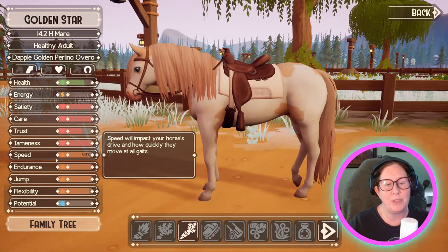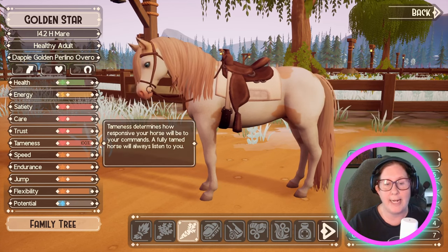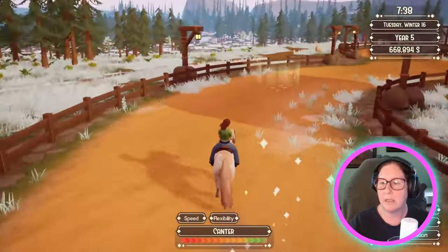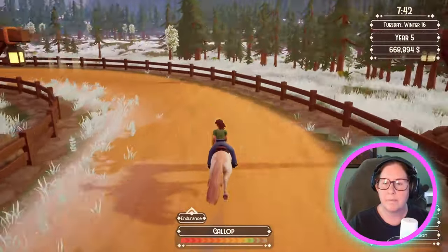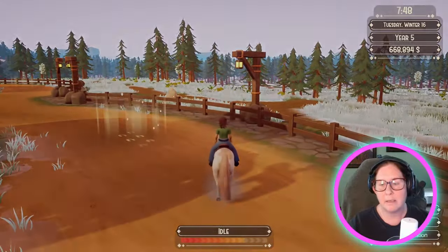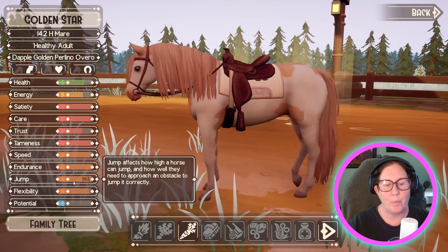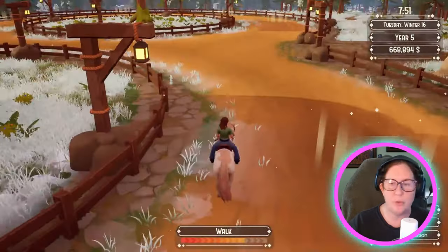Now her endurance is 97% — yes please! We're all in the 90s. Endurance is pretty much done. I might actually be able to get her 100% on endurance. Let's see what we've got. Endurance is 99 — we just need one more percent. We got 100% on endurance — hot diggity! What's her potential? She's at 19% potential. Let's do speed and see if we can get her up to 100% in that as well.